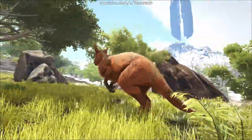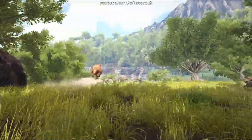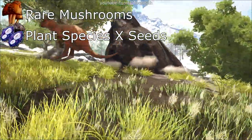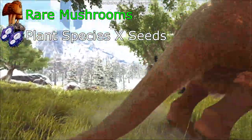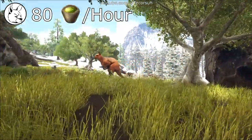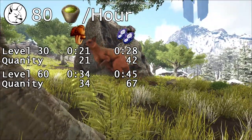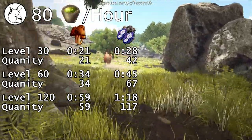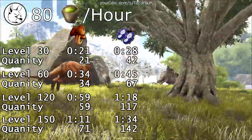First off, let's prepare. The foods you're going to need in order from most effective to least effective are Rare Mushrooms and Plant Species X Seeds. I'd recommend using Rare Mushrooms since they're easier to find in higher quantities. You'll need around 80 narcotics per hour during the tame. At the default taming rate, a level 30 can take between 20 and 30 minutes, a level 60 between 30 and 45 minutes, and a level 120 between an hour and an hour and 15 minutes.